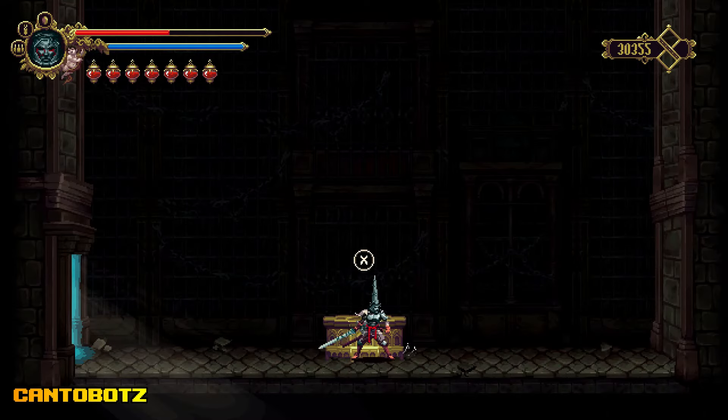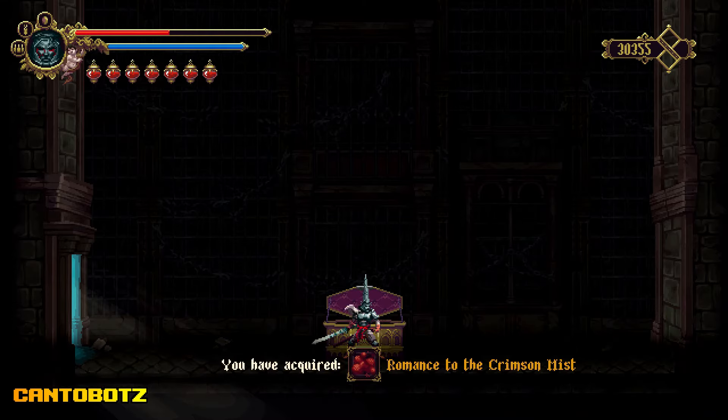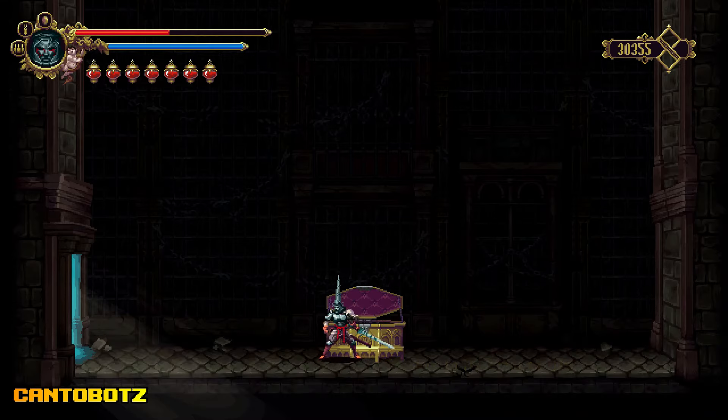After solving the puzzle, you'll be rewarded with a new prayer. It's the Romance of the Crimson Mist. It basically leaves a mist that deals damage to enemies.